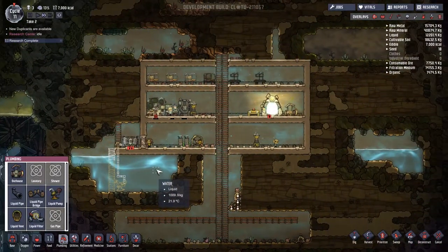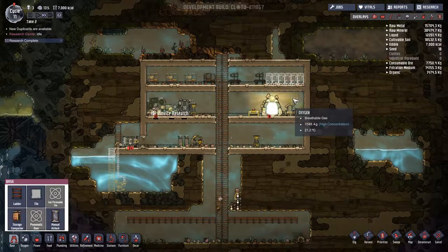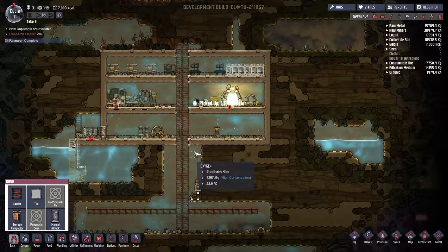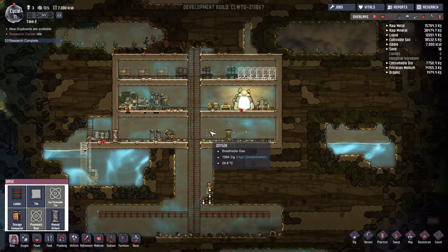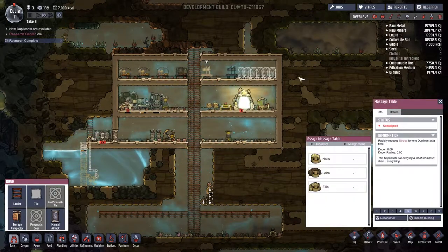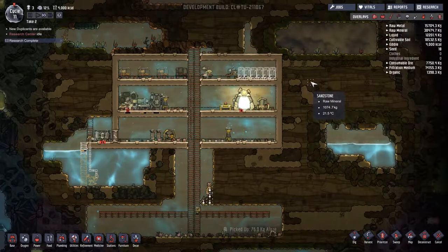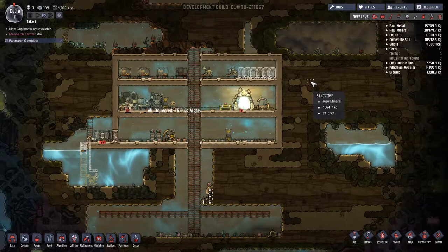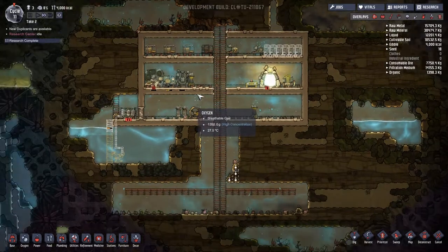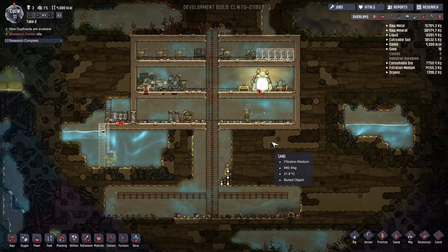I realize we don't really have any storage. I feel like it's something I need even though as far as I know there's no harm in letting stuff lie on the ground. If there's a reason we need storage — like decor — let me know. Research is going, but people are starting to get stressed a bit. Nails and Lira, you guys just go take a quick massage — you've been working hard. By the way, I know I haven't done an ARK video in like four days — I do plan on recording one either tonight or tomorrow.